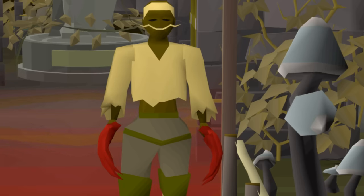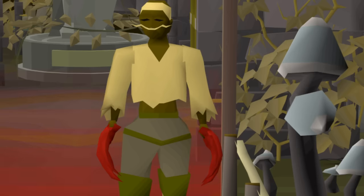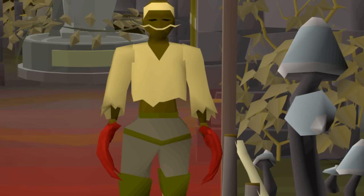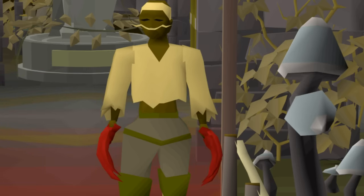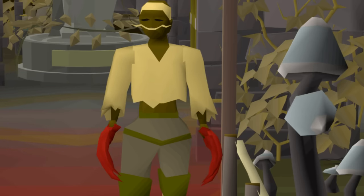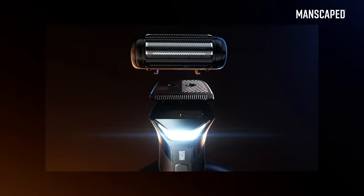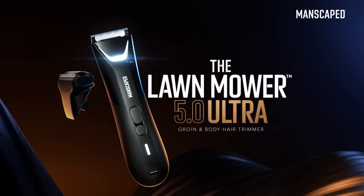Today's video is once again sponsored by our good friends over at Manscaped, and they're here to wish you a Merry Balsamiss. The holidays are approaching, and the perfect gift does exist. Keep calm and let your balls jingle this season with the brand new Manscaped Performance Package 5.0 Ultra, featuring the new Lawnmower 5.0. Look nice when you're going naughty by going to manscaped.com and using the code DITTER20 for 20% off, plus free shipping.